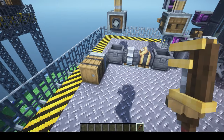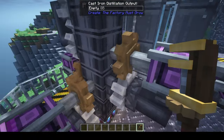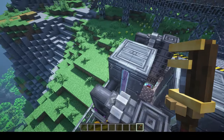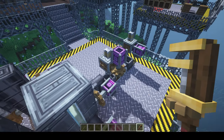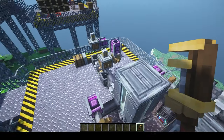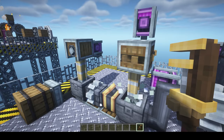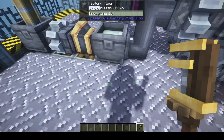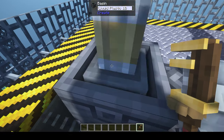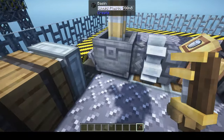To make plastic, take either propylene or ethylene from the cast iron distillation tower and run it through a mechanical mixer, turning it into liquid plastic. Then press it with the mechanical press to get plastic sheets. It's a straightforward process and you can add a filter to the output.